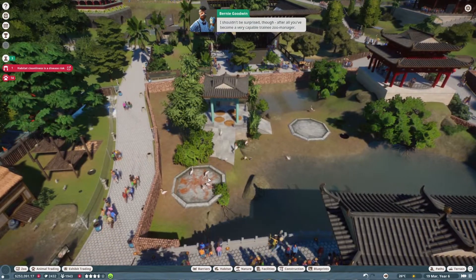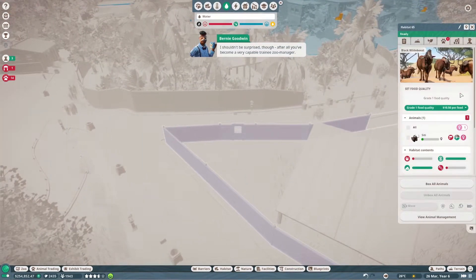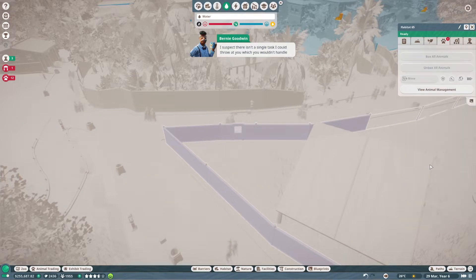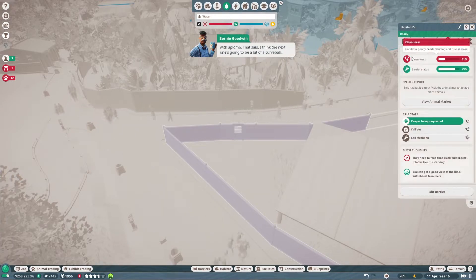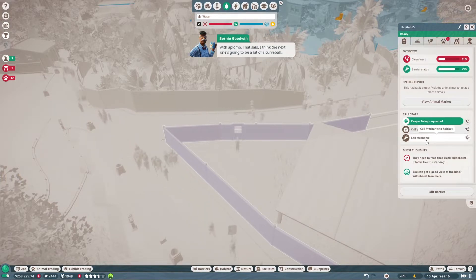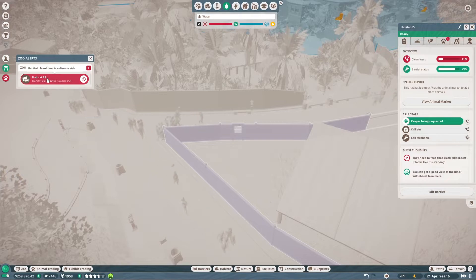You've become a very capable trainee zoo manager. I suspect there isn't a single task I could throw at you which you wouldn't handle with aplomb. That said, I think the next one's going to be a bit of a curveball. So yeah, we just had this alert come up: habitat cleanliness is a disease risk, but a keeper has been requested. This is in the wildebeests again.